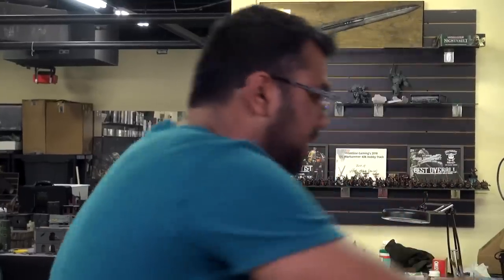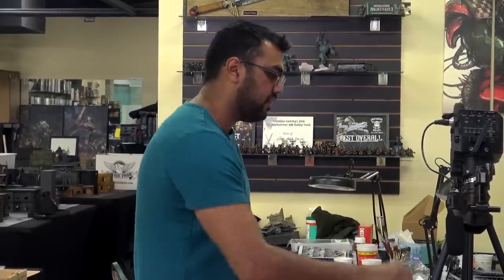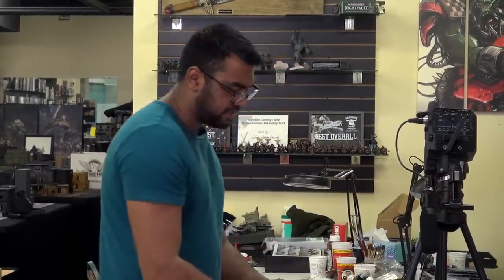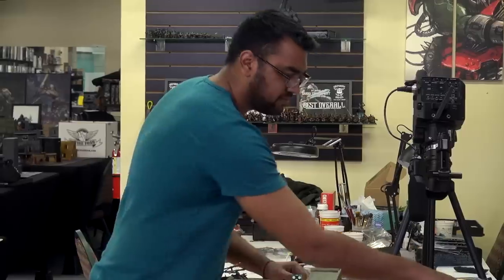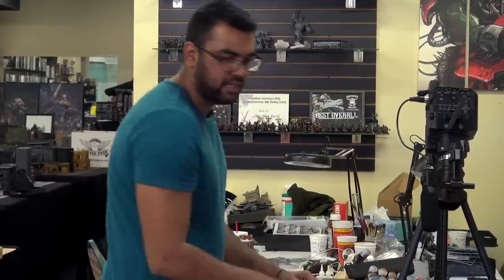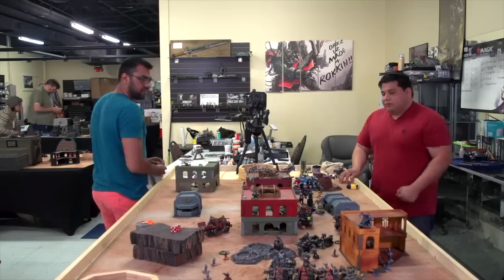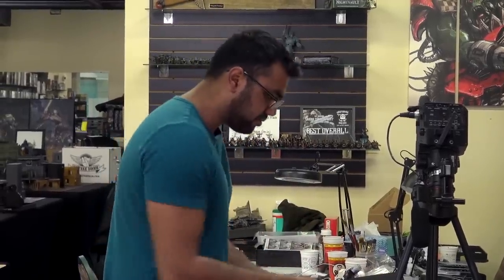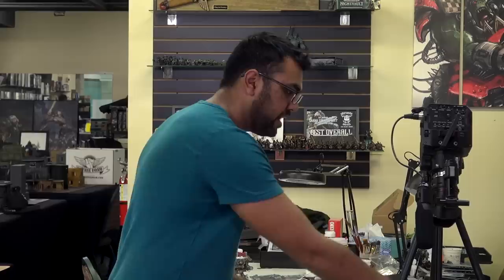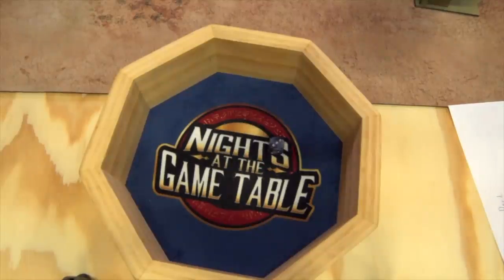First Smasha Gun shoots the Knight — D3 shots: two shots, More Dakka — three hits. First one wounds, second one wounds, third does not. Two wounds minus three AP, two four-up invulns — one fails: D6 damage, three damage. 21 down to 18. Second Smasha Gun — two shots, two hits, both fail to wound. Last Smasha Gun — two shots, More Dakka: three hits — first two don't wound, third wounds. One save, minus three AP, four-up invuln — goes through: four more damage. 18 down to 14.